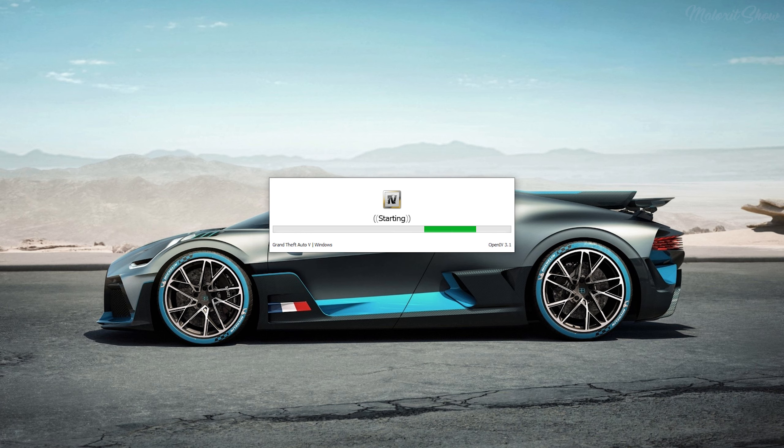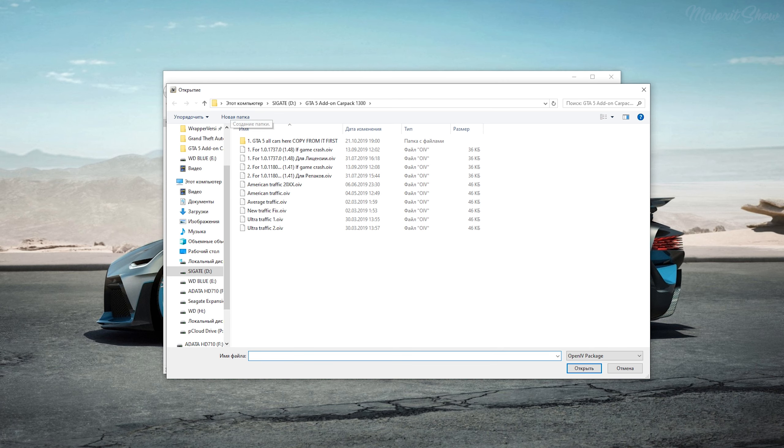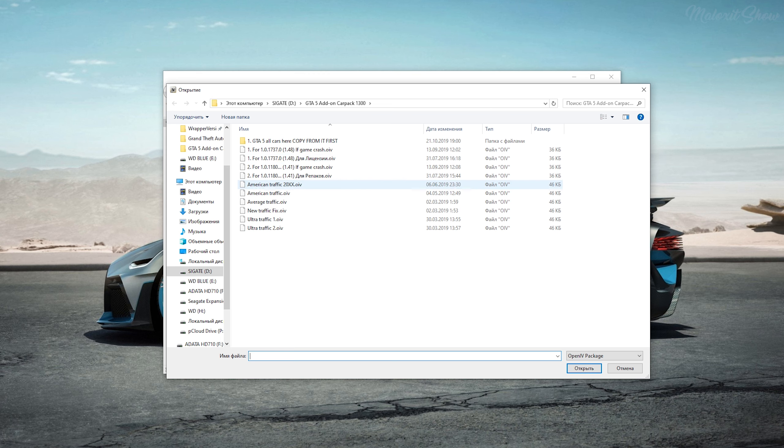Открываем программу OpenIV и устанавливаем файл, который соответствует вашей версии игры. Также по желанию можно выбрать трафик и установить фикс, если у вас игра крашится.